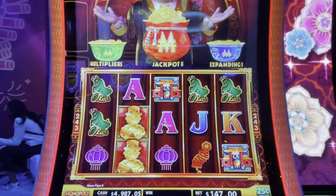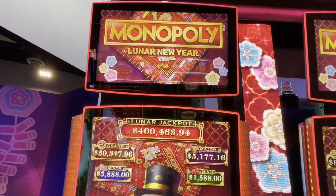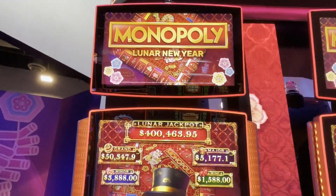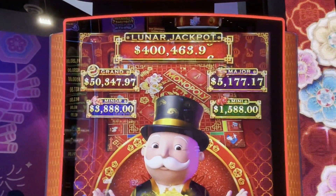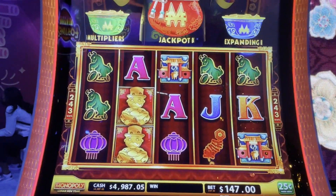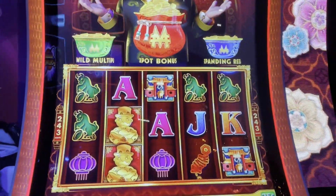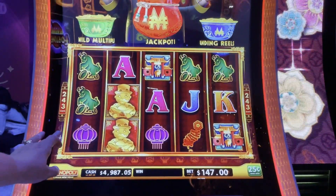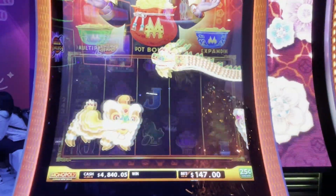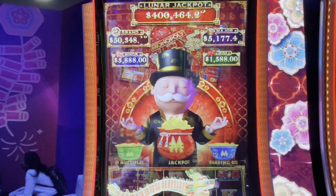One of my favorite games of the show has to be Monopoly Lunar New Year here at Scientific Games. That is the actual Lunar New Year game board that Monopoly makes, and all the characters come from that except for the tiger. It's very similar to Coin Combo — there's three types of bonuses. Wishing you prosperity and wealth — thank you Mr. Monopoly Man!